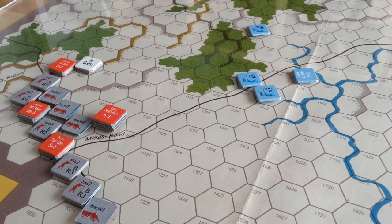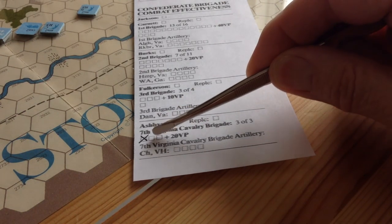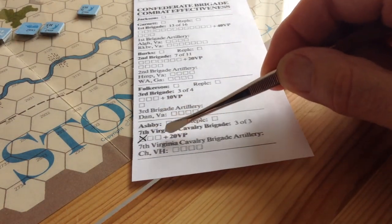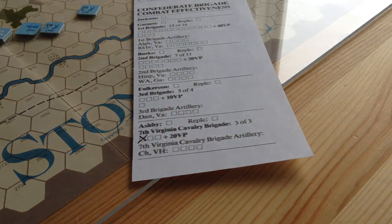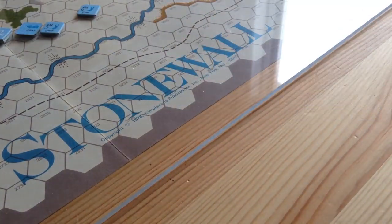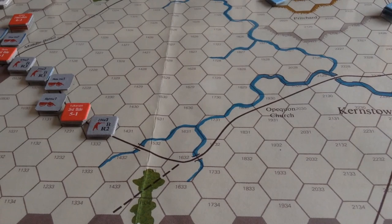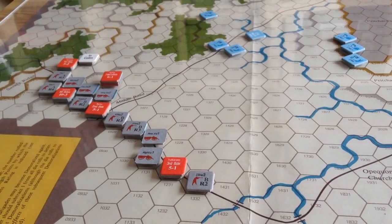That's bad for Ashby's cavalry because his units only consist of 100 men, and we mark it on the brigade combat effectiveness chart. That's very serious for Ashby, losing 100 men. But serves them right — they're in range of artillery and they're mounted up. So that's the Union turn. Let's go to the next turn and see what the Confederates can do.